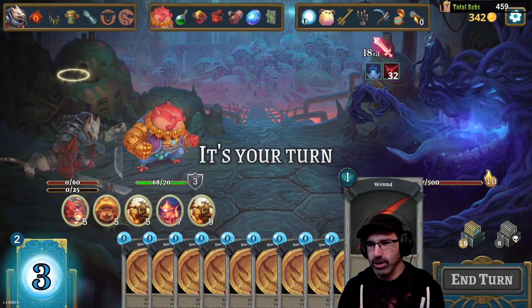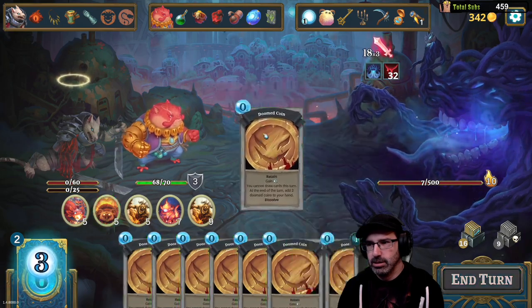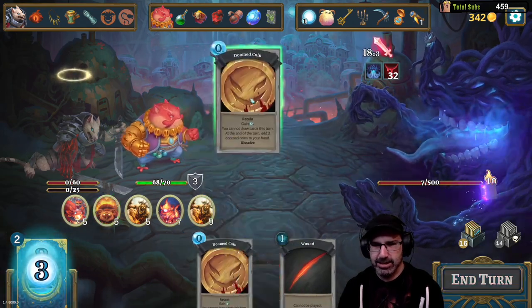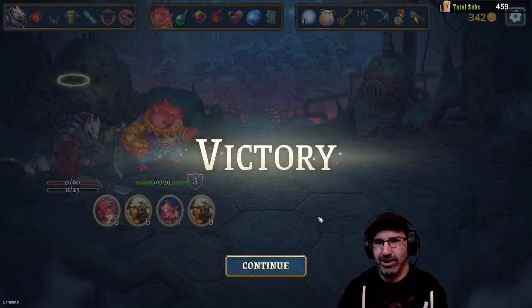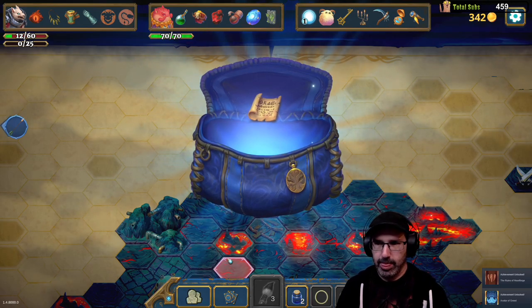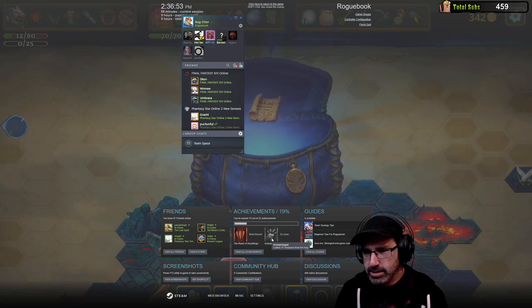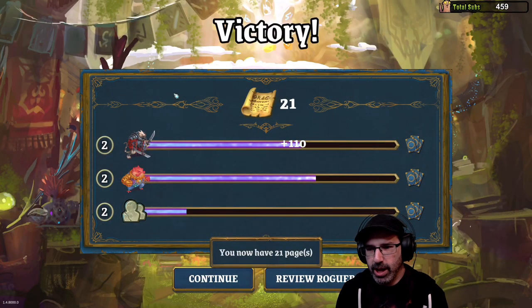So he went down — now I got a wound. I don't get any cards. Screw you — I'm going to have all the mana. There we go! I got achievements — Complete Chapter Three, Collect Ten Treasures on the Map. So that's a complete run — I now have 21 pages. I never completed a run before!